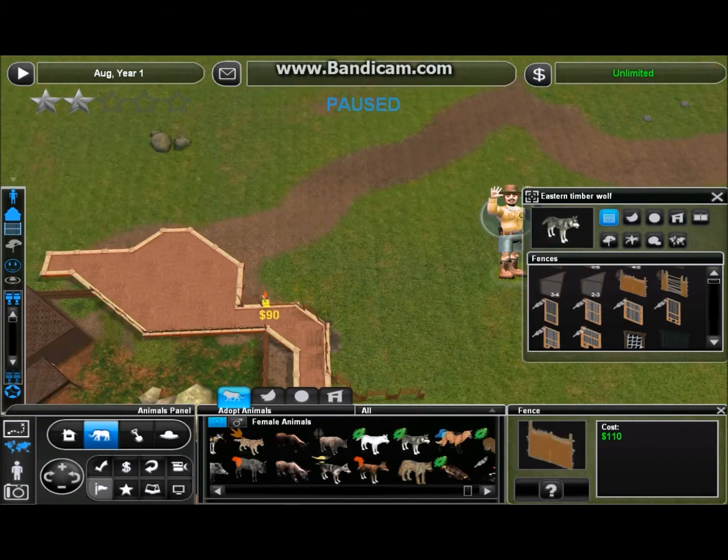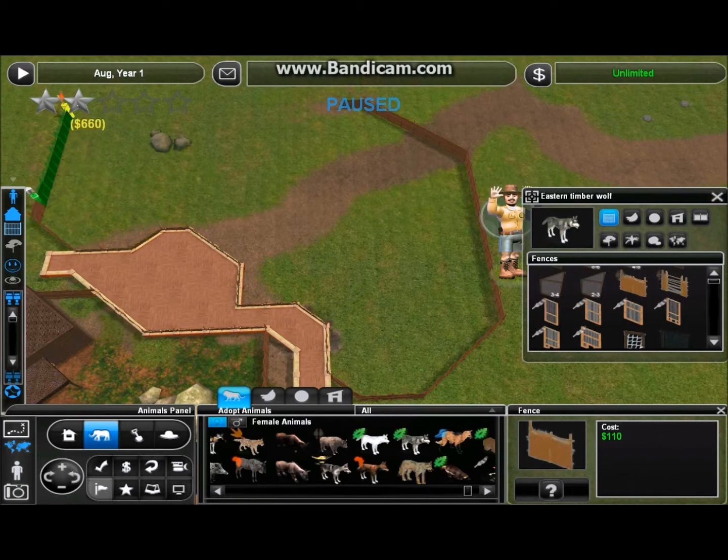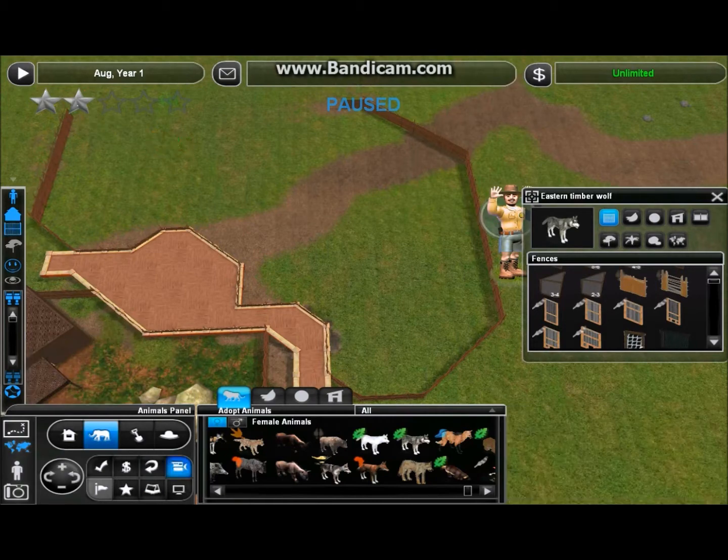I meant to do the fence we started using with our white-tailed deer, but I grabbed the one that has the sliding in and out — so that was a mistake. Let me go ahead and switch that over. Like I said, this is going to be a fairly big exhibit because I want to put a wide area for them to run around in. I also want to put in a caged area animal house, just to make it a little more realistic. That's pretty big — I don't want to make it too big because we are almost getting to the north end of the zoo.